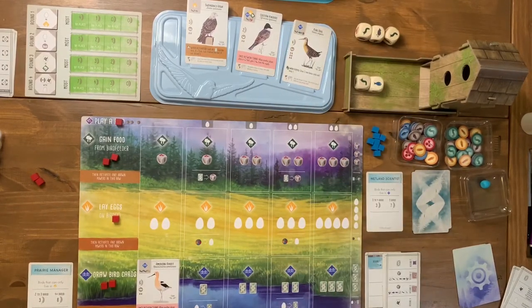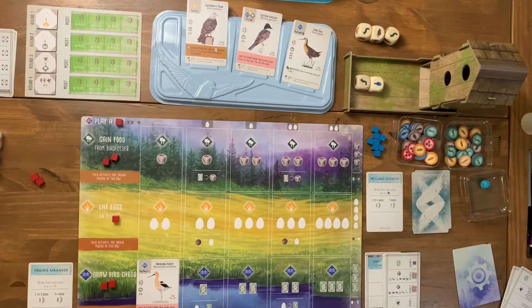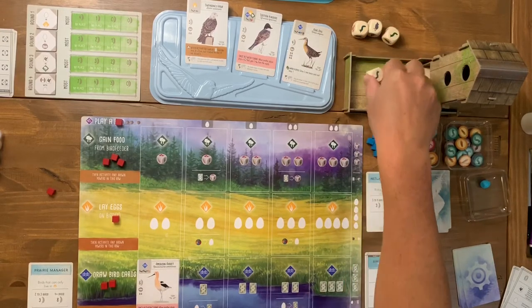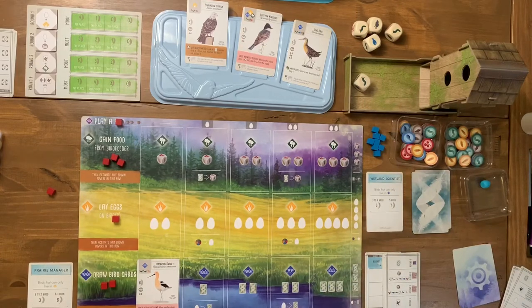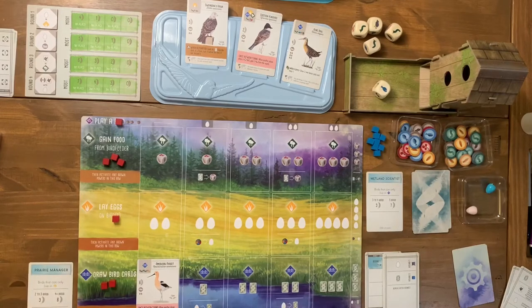I have two more actions but I don't see how I can get a bird out and lay eggs on it in time. I'll take food again — going for the worm. On the automa's turn he gains an egg and removes a cube, but he doesn't have any cubes to remove. Back to me: I desperately need food. Since there's only one type of food die left I get to re-roll all of them.